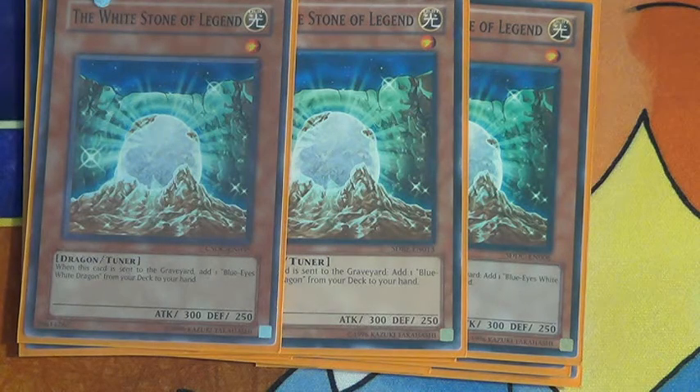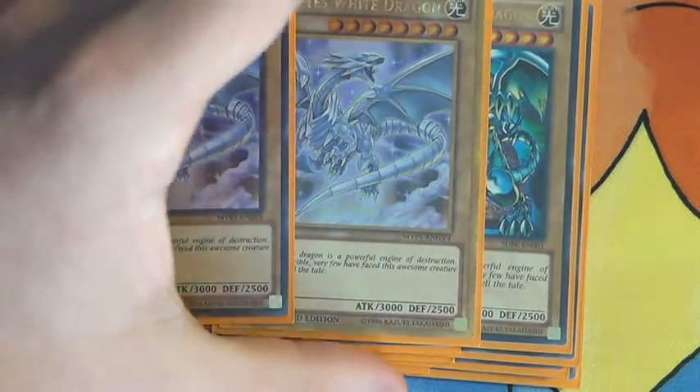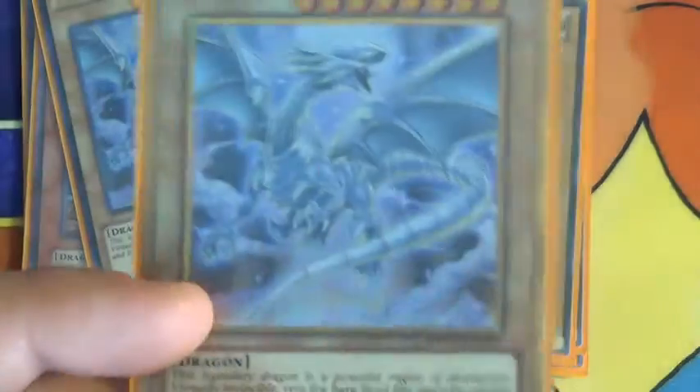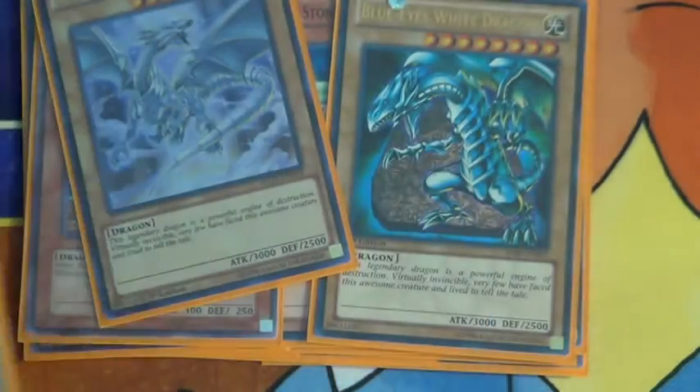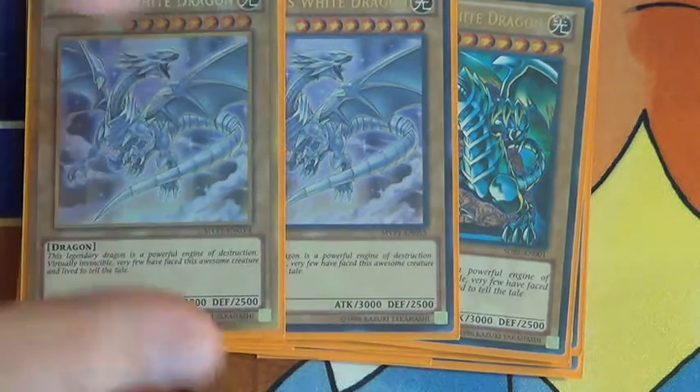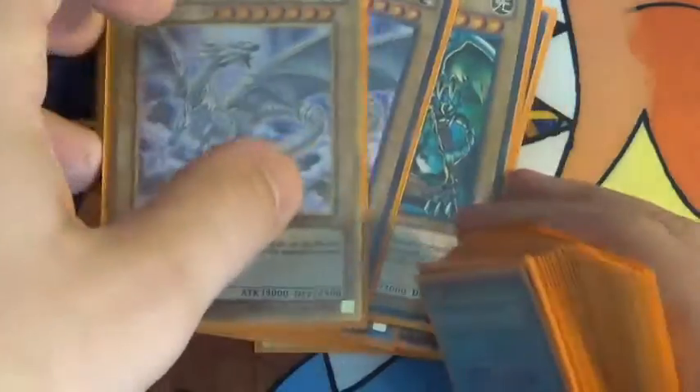Three White Stone of Legend. And then three Blue-Eyes - here's the Gold Secret, which looks pretty nice. Looks pretty cool.